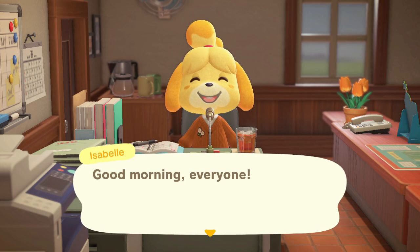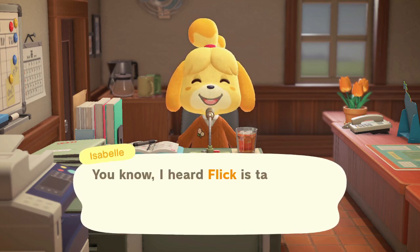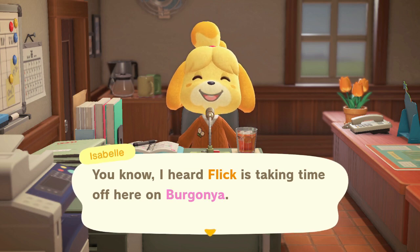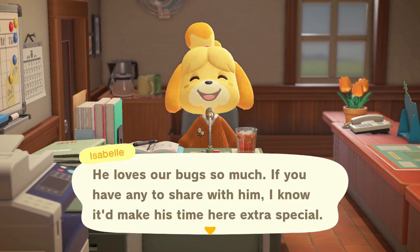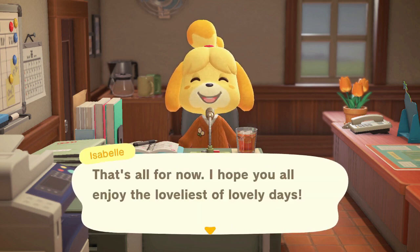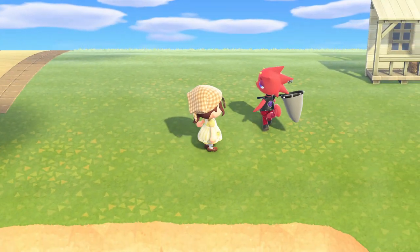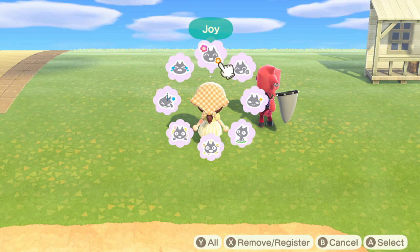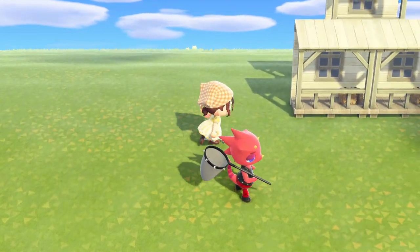Another feature I want to talk about — and this was such an easy feature to add in — is the Isabelle announcements telling you which NPC is on the island. It's so subtle, so simple, but absolutely game changing. I love that it's not a guessing game on which NPC is there. I love not having to hear about Isabelle's lost socks anymore. I'm so glad they added in this feature.